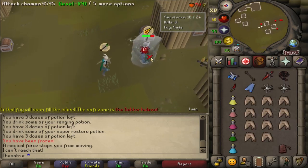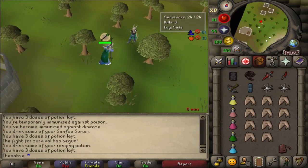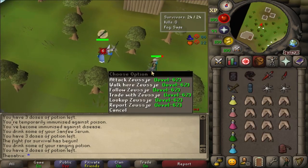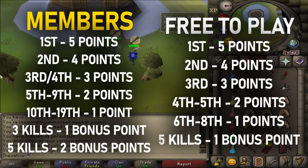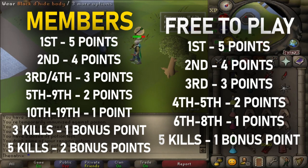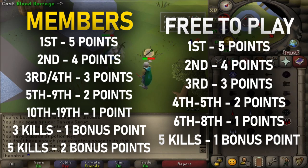Earning reward points is a little different in free-to-play compared to members, but if you're good, the amount of points that you'll get is much the same. As a member, this is how the points are distributed, with points going down all the way to 19th place. As a free-to-play player, you start earning points from 8th place, but you still get the same amount of points for the higher ranks. There's also less bonus points involved, but it's nothing too major.